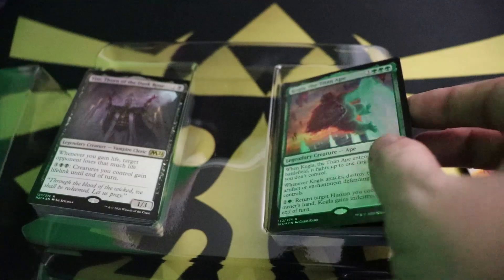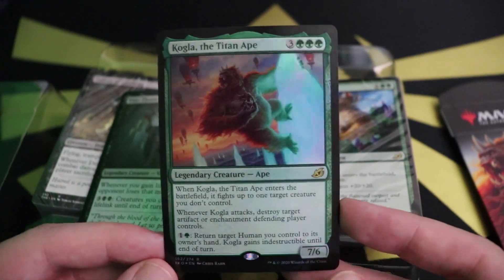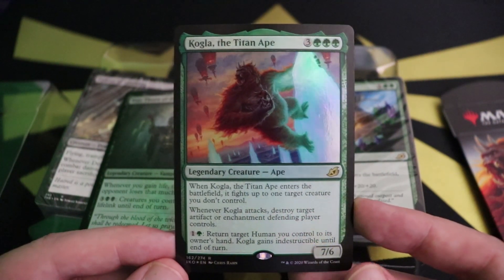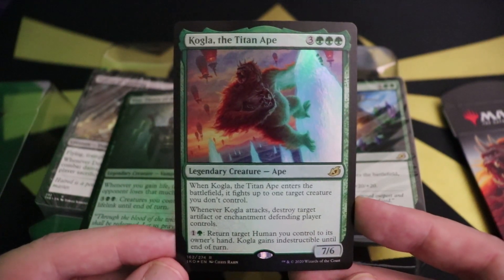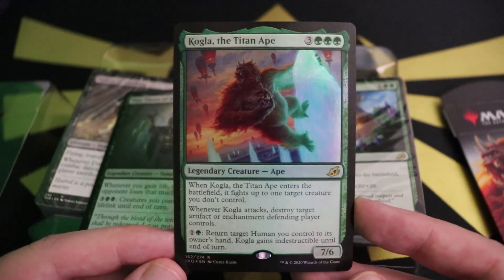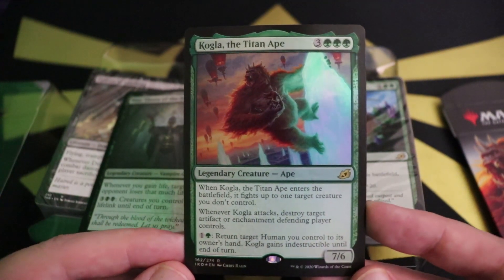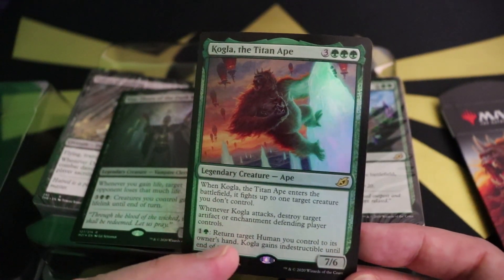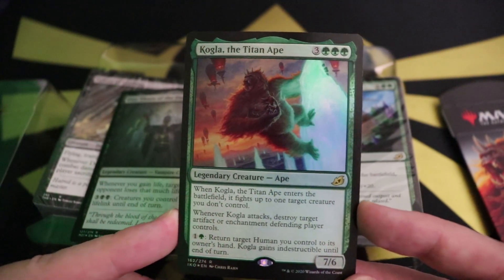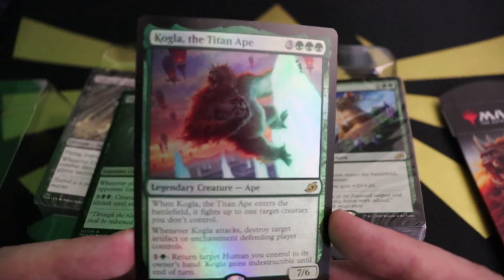The decks are individually wrapped, and the top two cards are foils. You get Kogla — three green and three for a 7/6 legendary Ape. When he enters the battlefield he fights up to one creature you don't control; when you attack you get to destroy an artifact or enchantment the defending player controls; and you can pay a green and one to return a target Human to hand to give him indestructible. Honestly, I've never used that Human-return ability.